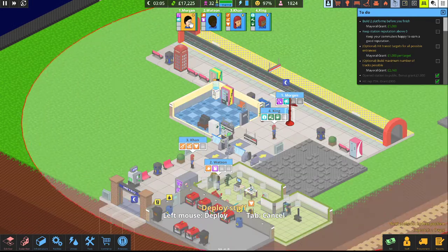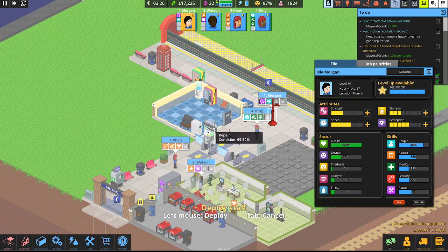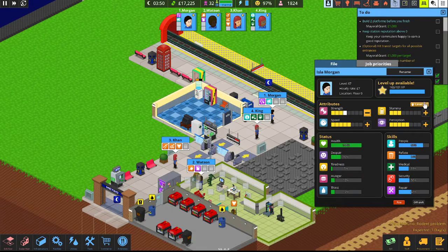Let's start by upgrading our employees. They have four attributes: Strength, which is their ability to do tasks; Speed, their movement speed; Stamina, how long before they need to rest in the break room; and Perception, how quickly they notice an issue. So we've got Morgan here — he's got quite a bit of XP, three on strength and three on stamina. Let's go ahead and upgrade strength. Level him up — confirmed.